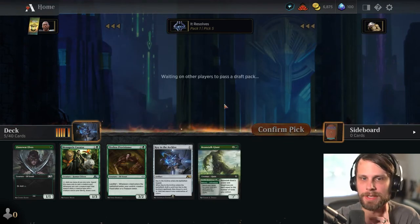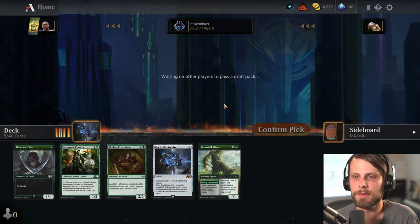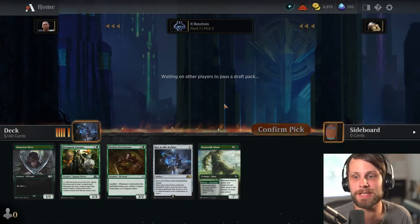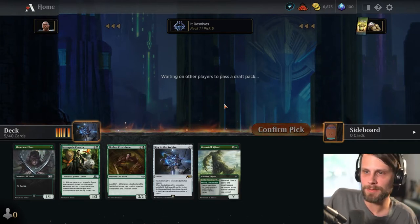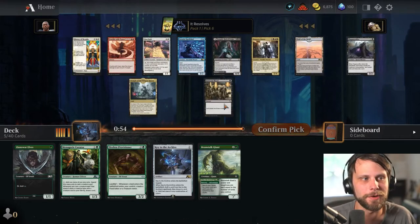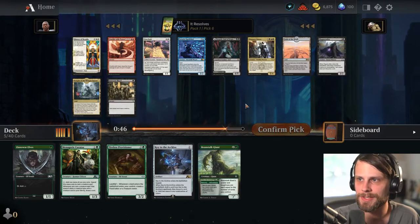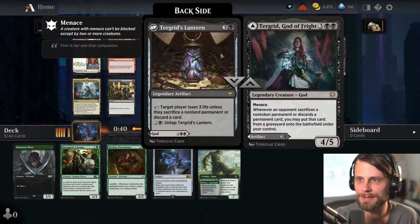Normally in this format, from my understanding — correct me if I'm wrong, if you've done this format more than I have — the assumption I get is that you really want to jump into as many colors as possible, which is really awesome and fun. I feel like basing in one color is just so much of what I'm used to in a draft environment that it's really hard for me to jump outside of that. That's just my own bias coming into play here.